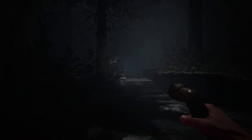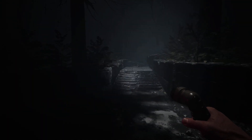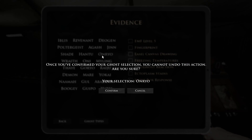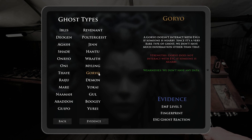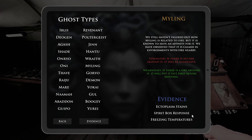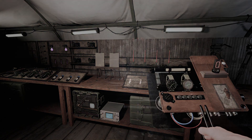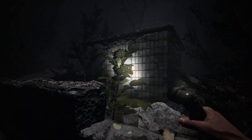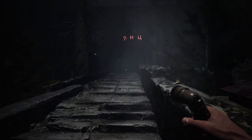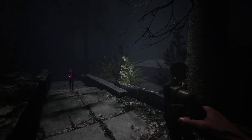You might be wondering how do you exactly know what is EMF level 5. Well, not every single ghost has EMF level 5. For example, there's a ghost in here that is not EMF level 5 — like the Myling. One of its evidences is not EMF level 5; it is ectoplasm, spirit box, and freezing temps, which we'll cover in a little bit. Basically, what the EMF can be helpful with is finding the ghost room. It's probably the smartest object to bring in with you, and it will help you a lot with knowing where the ghost is.